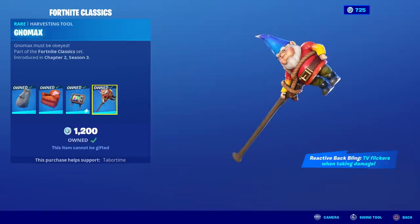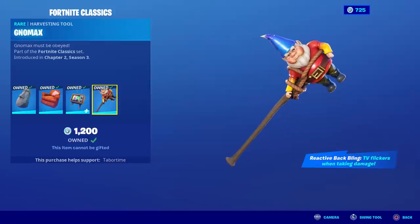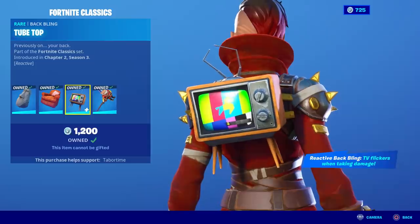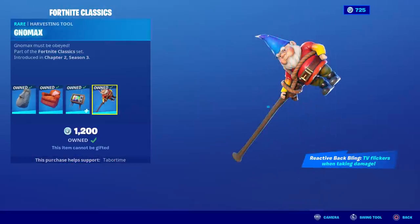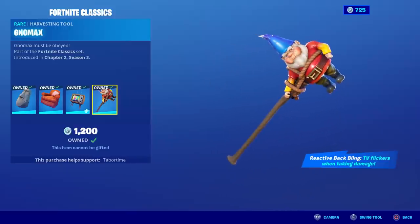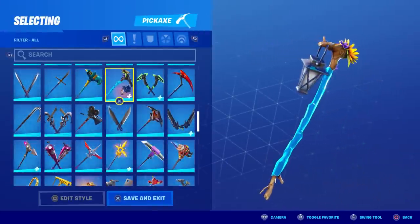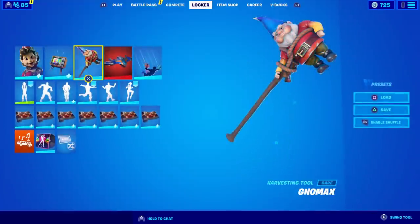Then there's the Nomax pickaxe — it says 'Nomax must be obeyed.' This one has an easter egg: listen carefully when I swing it. On the third swing you can hear a giggle, and if you remember these characters, gnomes sometimes appear in challenges and that's the noise they give off to alert you of their presence. I want to know if other people can hear this and how often it triggers. If I had to rank the items on looks, tube top is my favorite, followed by the chair, then Rocky. The pickaxe is in its own category. There's actually a gnome skin in the game and this pickaxe would probably go nicely with that character.